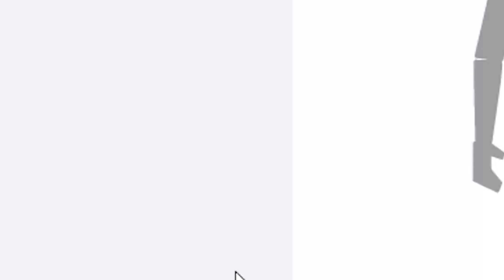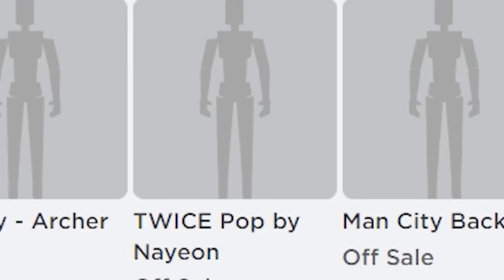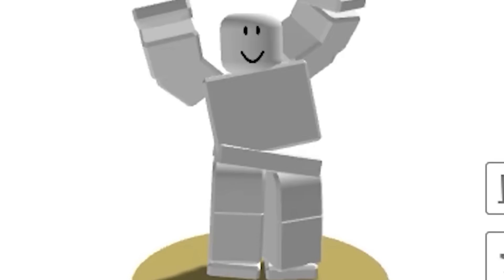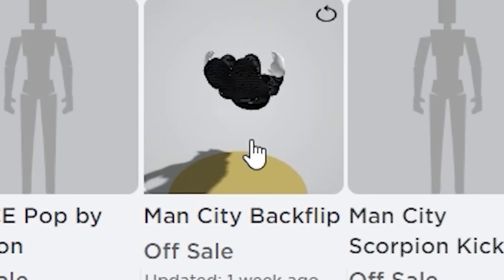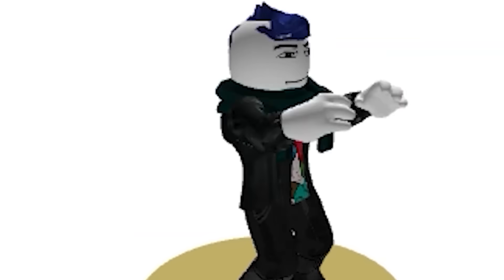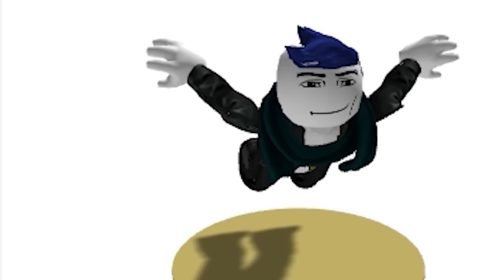Go to the marketplace and click what I click here — you guys will see the new emotes that will be releasing soon. This one is a cupid dance, this one is a twice dance. With this you can now do backflips on Roblox.